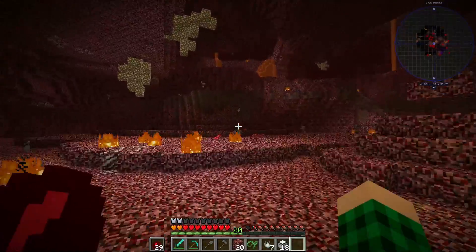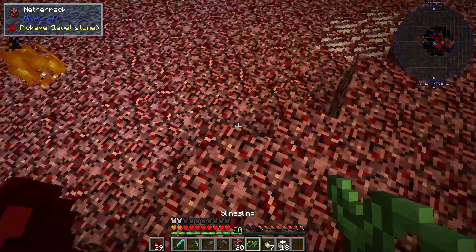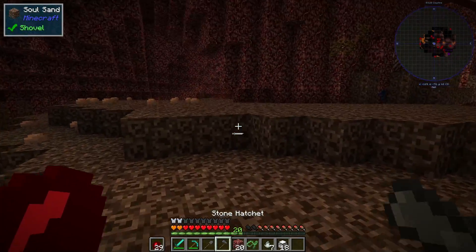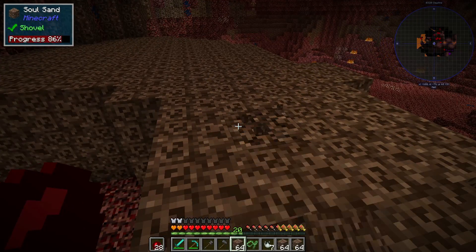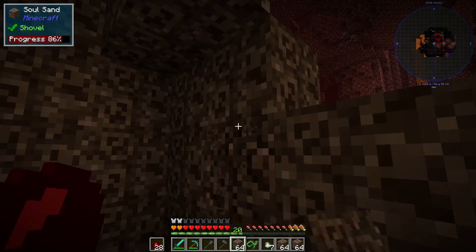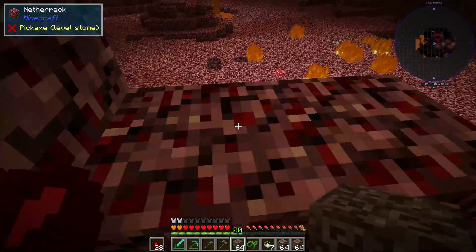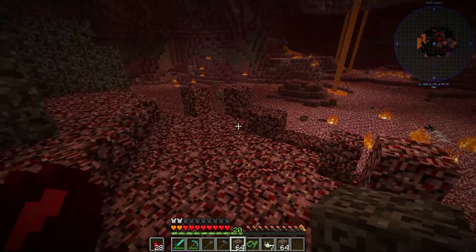We also need a stack of soul sand, for which I made this magical stone shovel. We're gonna head on up here and get that as well. I totally forgot we have vein miner, so I could have just done this and gotten a bunch of soul sand. I'm gonna do it a couple more times because it always wants you to get a stack, but you probably need more than a stack.